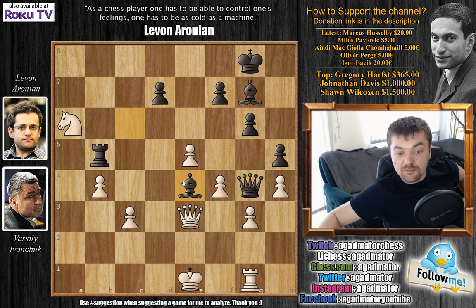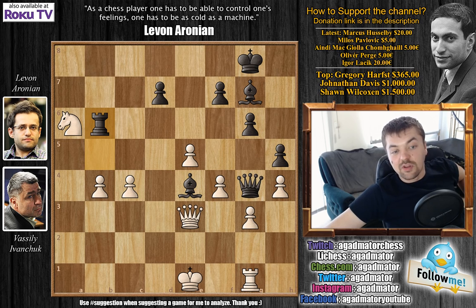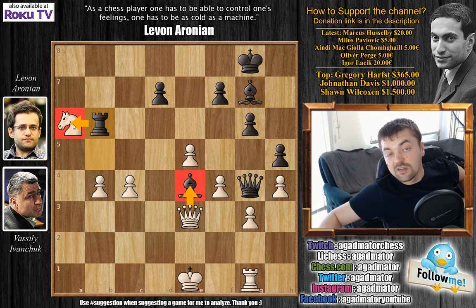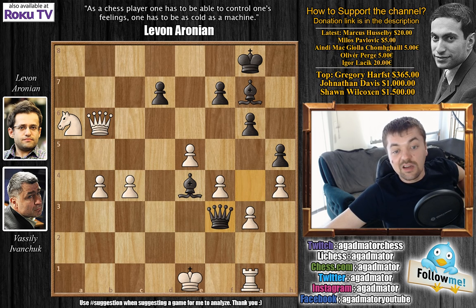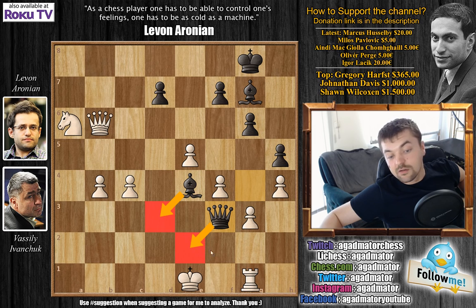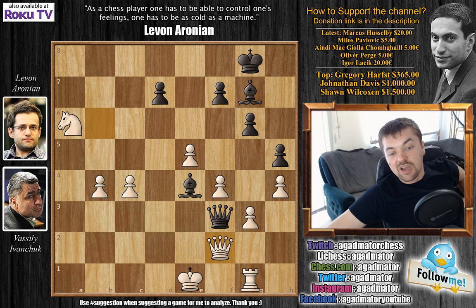If Ivanchuk captures the bishop, Aronian captures the knight on a6. So Aronian forces Ivanchuk to capture the rook. Aronian sacrifices the exchange — queen captures rook on b6, forced. Now comes queen to f3, infiltrating Ivanchuk's position. Ideas like bishop d3 followed by queen e2 checkmate are in the air, so white must react. Queen f2 was played, and now queen to a3.